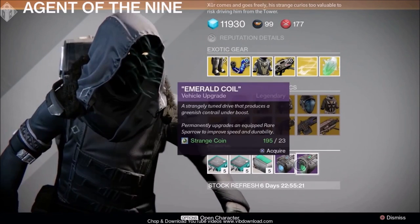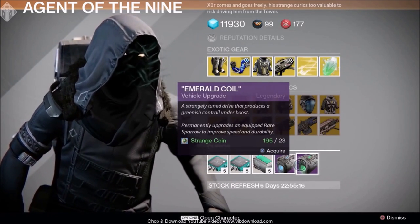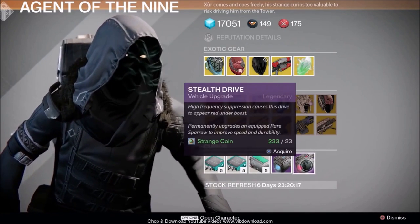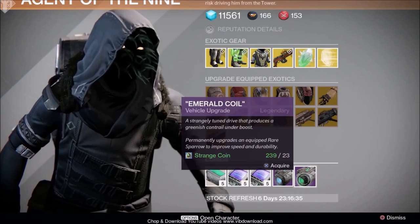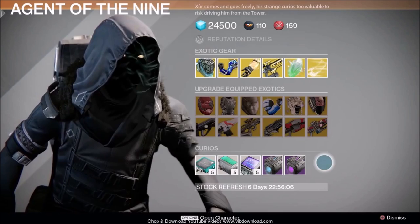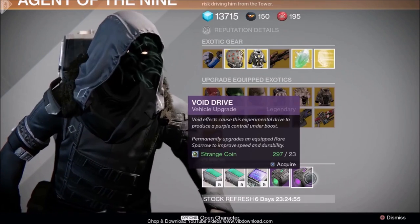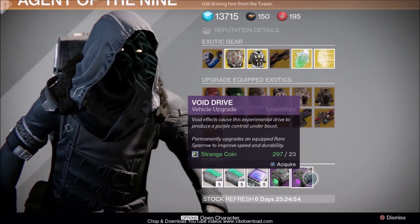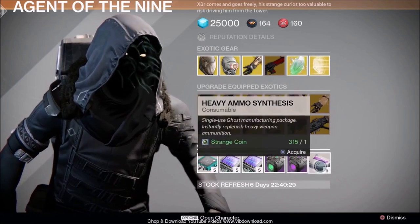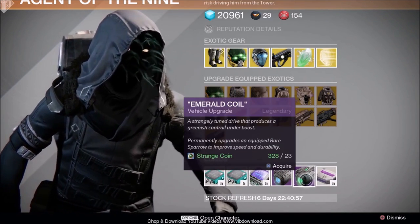No Heavy Emerald Synthesis. Drive and Emerald Coil for those rare blue quality sparrows. You can upgrade those blue rare quality sparrows with vehicle upgrades, including heavy ammo synth and coils.